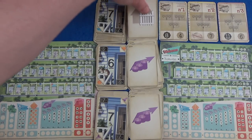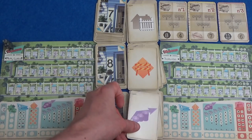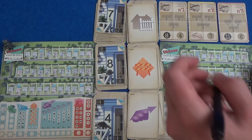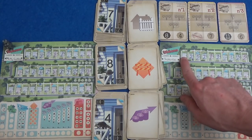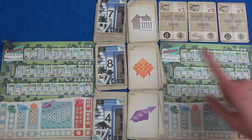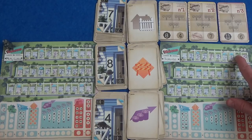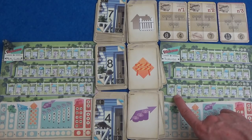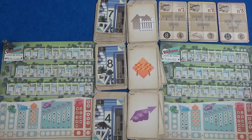Next round: we have 7, 8, 4. I'm going to take the 7 and a fence. Hopefully I can get a low number to put in there, and then that could be my 1. Because now I've got 3, 2, 2 — I just need a 1 somewhere. Or another fence could subdivide something else.